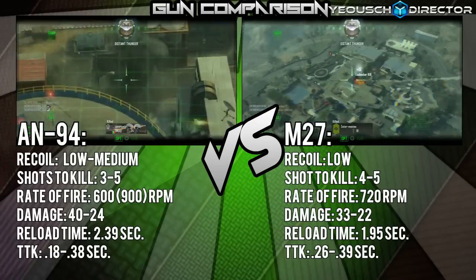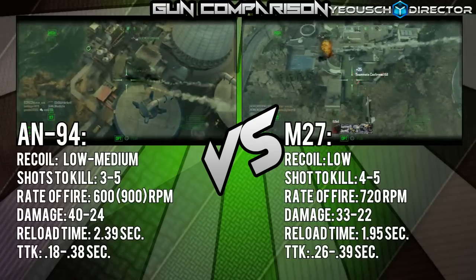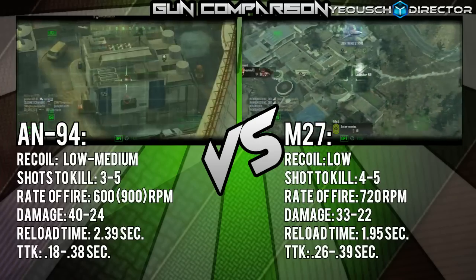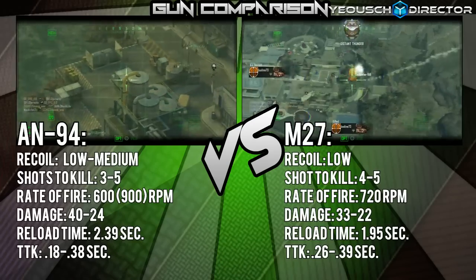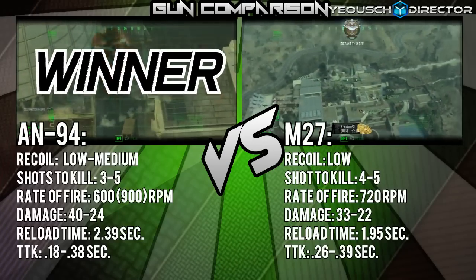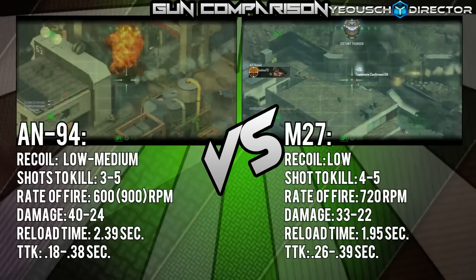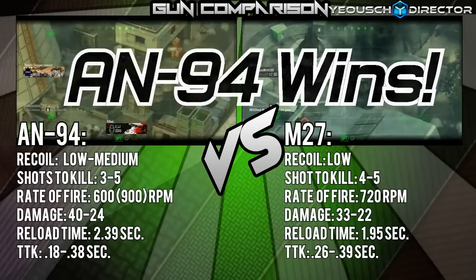Both guns were tied going into the last category, so I added one more to break the tie — time to kill, or TTK. The AN94 has a TTK of 0.18 to 0.38 seconds, while the M27 has a TTK of 0.26 to 0.39 seconds. The AN94's faster time to kill pretty much decides the whole matchup: the AN94 is the better assault rifle according to the stats.